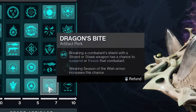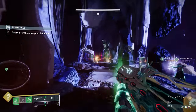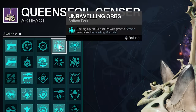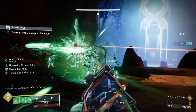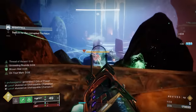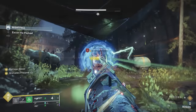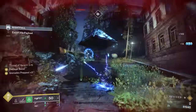We've got Dragon's Bite, so whenever we break an opponent's shield with our Strand weapons, they have a chance of becoming suspended, giving us another extension towards managing crowds of enemies. We're also using Unraveling Orbs, which will give our Strand weapons the ability of Unraveling Targets after collecting an orb. Unraveled enemies take continuous damage from tiny little threads of Strand, and when these weapons have Unraveling Rounds, they can also pierce barrier shields. And with the use of Horde Shuttle, whenever we damage Unraveled enemies, we'll generate additional Threadlings, significantly increasing how many of these little green minions we'll have running around.